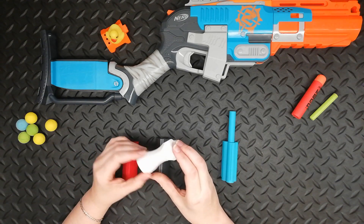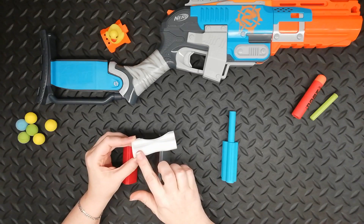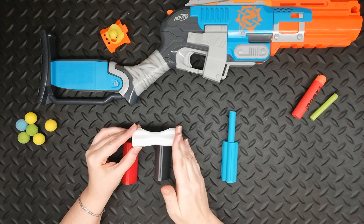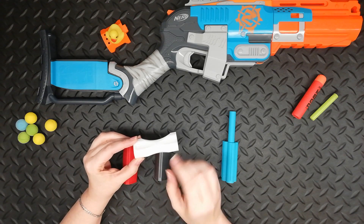The internal shell is basically a large version of the normal single shells, though with a distinctly more streamlined look. The mega darts fly really well from this. As expected, you don't get the same sort of distance as for a standard sized dart, but it still has quite the kick and accuracy is particularly good.